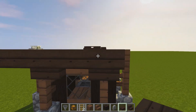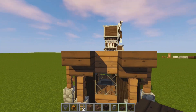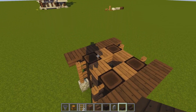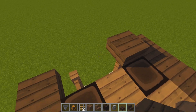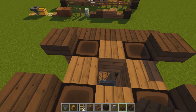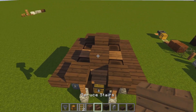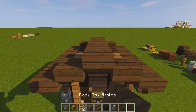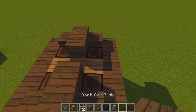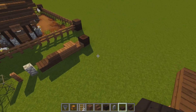Place a dark oak slab in the middle and then one on each end, making sure you place it on the top half of the stairs. Do the same on the other side — one in the middle, one on each end. Then place one on top of each fence post, place a full block in the middle, and in front of it place an upside-down dark oak stair. Do the same at the front, then get your dark oak slabs and go one, two, three on each side.